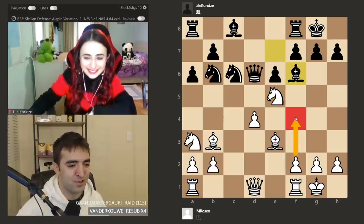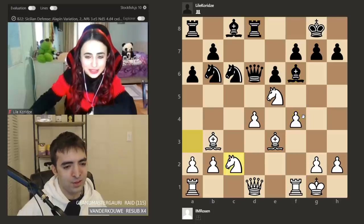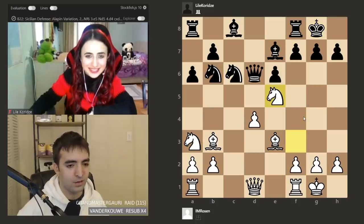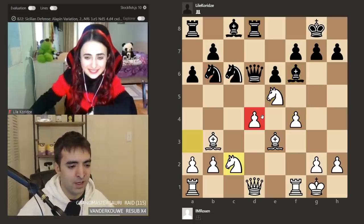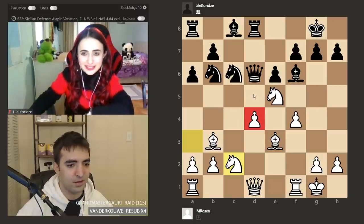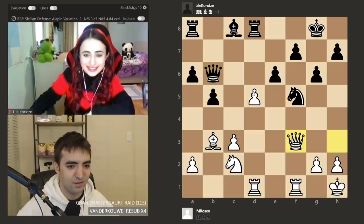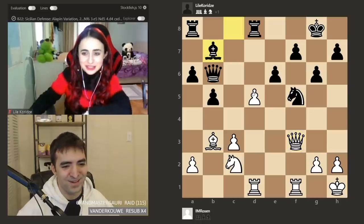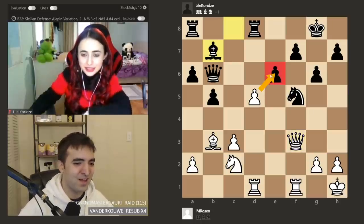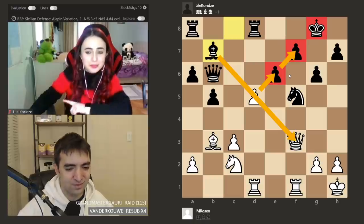F4 probably was premature. Yeah, she played very, very solidly. Like, even though black's a little bit passive here, there are still squares to work with. And my D-pawn got a bit weak. Here I'm probably already worse. And then G3 was a panic move — I really wanted to take, sac my queen, and do things, but it's only one check. The pawn would just be blockaded.